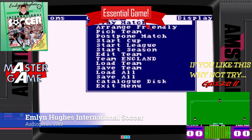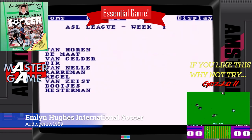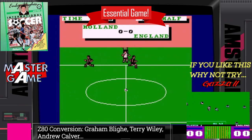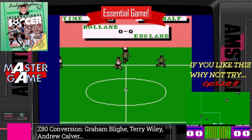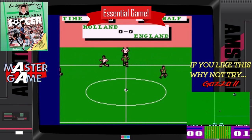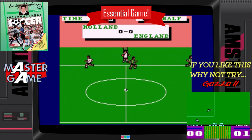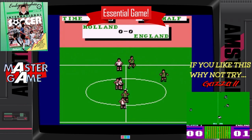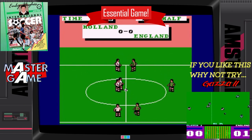Emlyn Hughes International Soccer — without question the best football game on the Amstrad CPC. Yes, better than Matchday 2, better than Gazza 2. And if you're a football fan, the best two-player game full stop on the Amstrad CPC. Amstrad Action awarded this 93% and gave it a Master Game award. Rest assured that you ain't played footy on your CPC until you've mastered Emlyn.